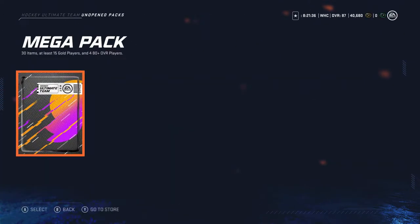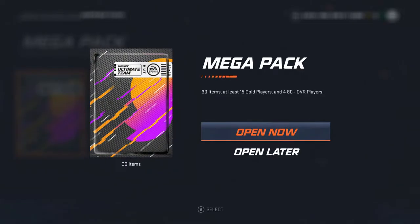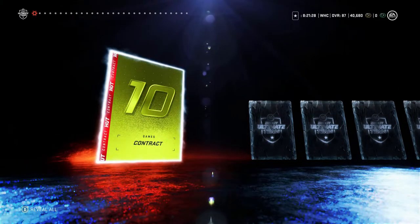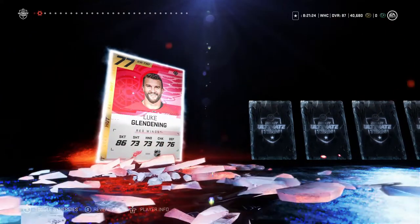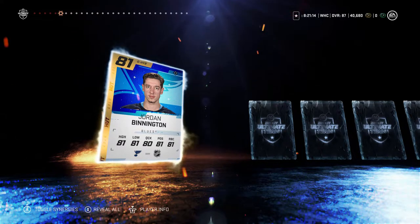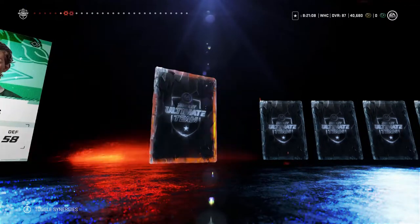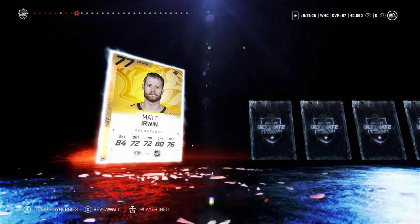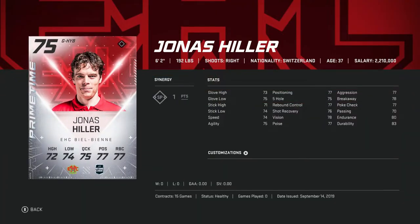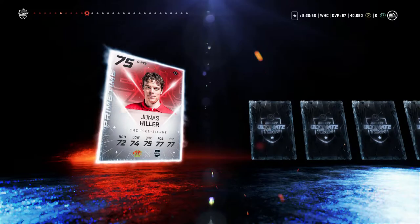They don't have this pack in the store so I can't see the odds anyway — there goes that strategy. Let's get this open. 15 players, four guaranteed 80 pluses I believe it was. We've got Clendenning. Stanley Cup winner Jordan Bennington — not a bad one. Sam Reinhardt — so that's two of my 80s. Oh, primetime Jonas Hiller — remember, this guy was with the Anaheim Ducks. Might be something, might not be.